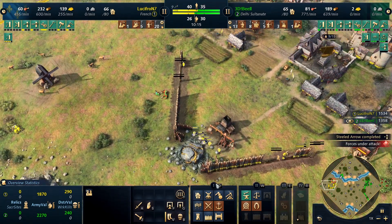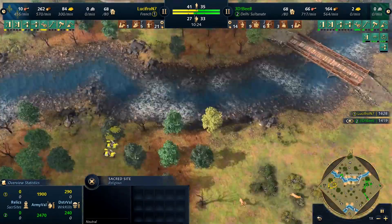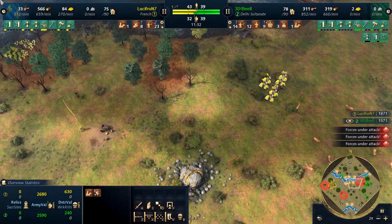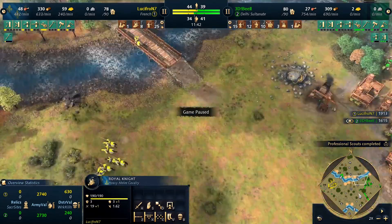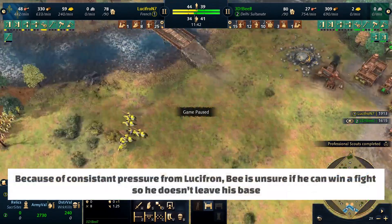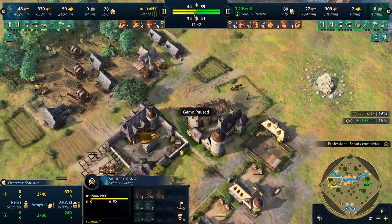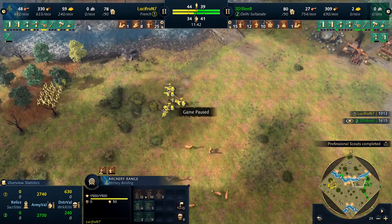Lucifron does not necessarily want to pull back. He has successfully kept B off the sacred sites - key for Delhi - and is just keeping him in his base. He knows there's not a lot of food back there. B is already on his second berry bush and is running out of deer, so he's going to need to push out for food sooner rather than later. Lucifron's macro has been amazing - always sitting on near-zero food and gold, only floating a little extra wood, but constantly producing. He has a second stable out, two archery ranges, and his units are constantly streaming across the field. He has more archers than B, while B - split between Ghazi Raiders and Spearmen - does not have the archer mass he wants.